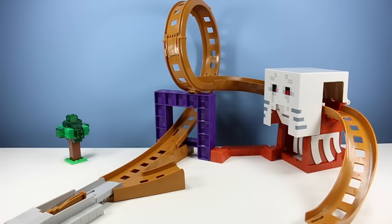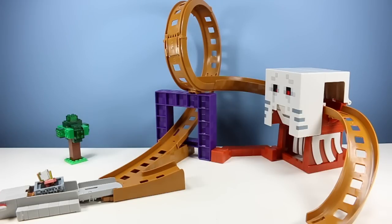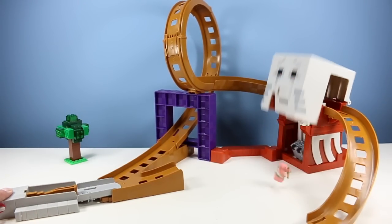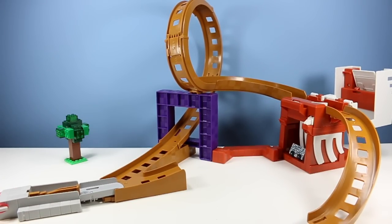Now for the final Ghast Attack stage. Rotate your launcher — sometimes I like to set it before I place the car in, a little bit easier that way. And now for the final attack. Boom goes the Ghast. Pretty impressive feature. Let's try a few more angles and enjoy this thing.